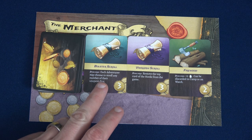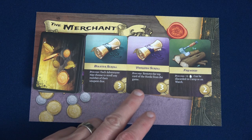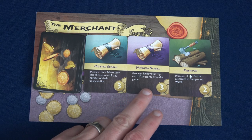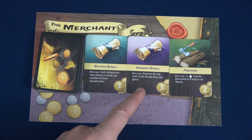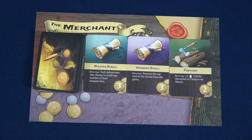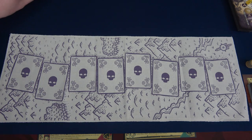The Bolster Scroll lets each adventurer reroll any number of their unspent dice. Another scroll removes the top card of the horde from the game — that could get rid of that unhallowed, which would be amazing right now. And the firewood gives plus two fire, and can be discarded in camp or on watch.